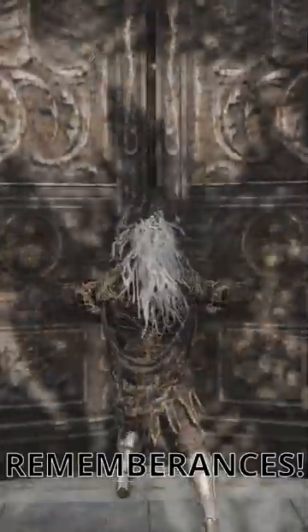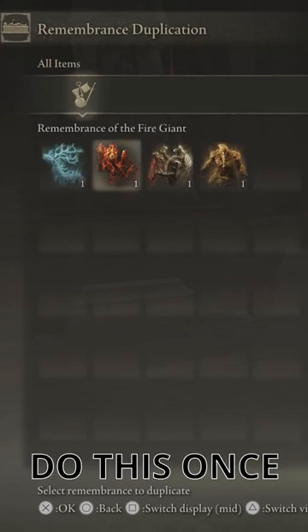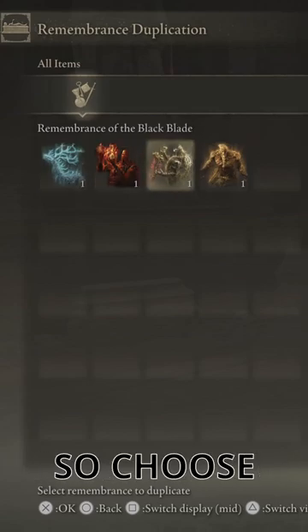Once it lowers, you can run inside and duplicate your remembrances. You can only do this once per mausoleum, so choose wisely.